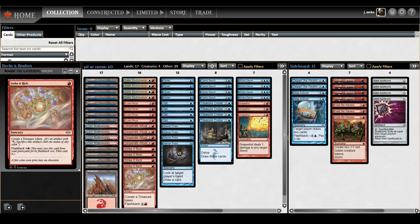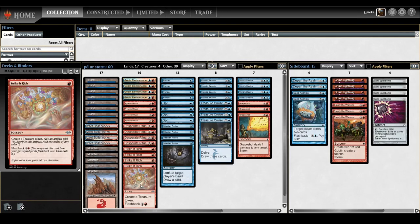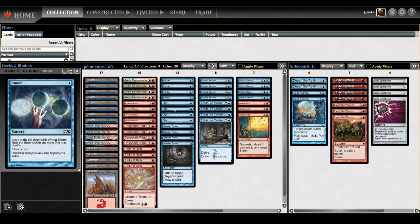Strike It Rich sits in your graveyard because it has flashback, so if you have at least one Electromancer it's worth it to flash it back — it adds extra storm count. The big thing it does is filter red mana into blue mana, which is always a big deal. Blue mana is actually the most important in this deck — it's not really for the kill cards, you just need a bunch of blue mana at some point.